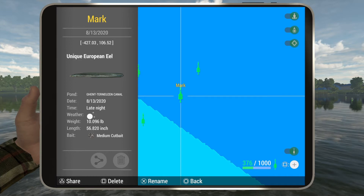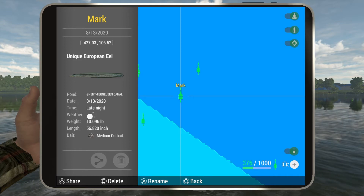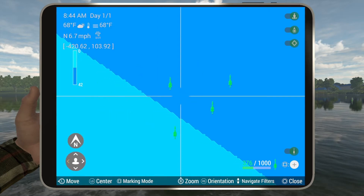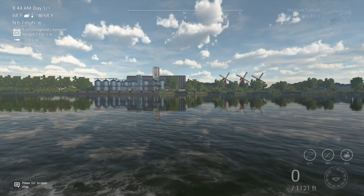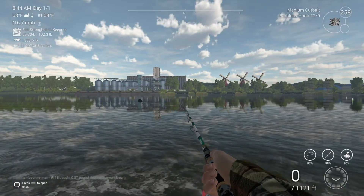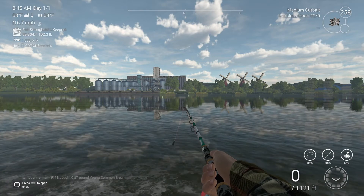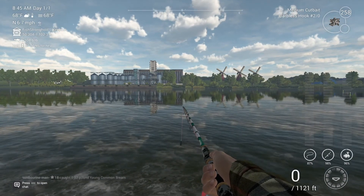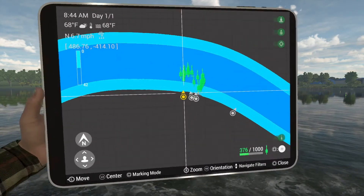Just into the deeper part of the water at negative 427, 106. Medium cupy or small minnows seem to work the best. There are other things you can catch them on, but you can tell when they come in because they kind of make the water wake quite a bit, so you can tell that's them when you're catching them.